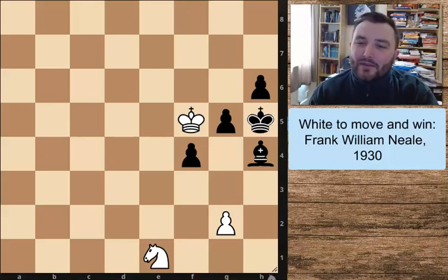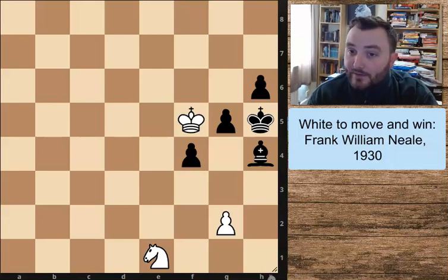Hey everyone, welcome back to another edition of my videos. Today I've got another really beautiful puzzle to show you. This one comes from Frank William Neal from the 1930s. It is white to move in this position and actually win — would you believe it? So let's see if you can solve it: white to move and win.